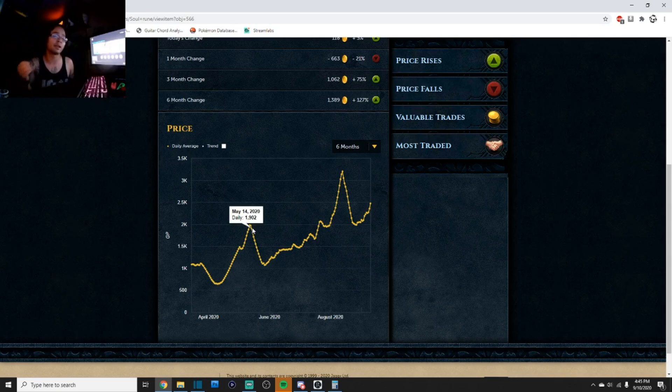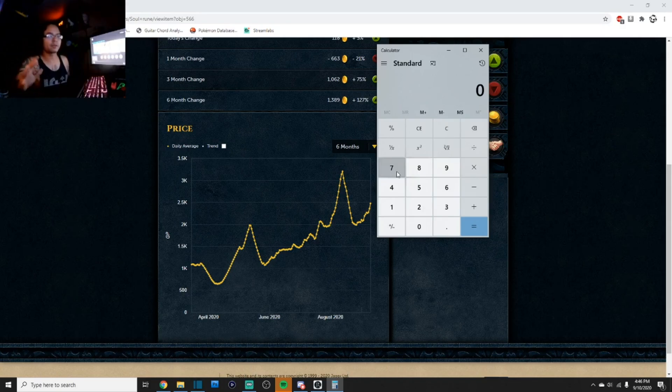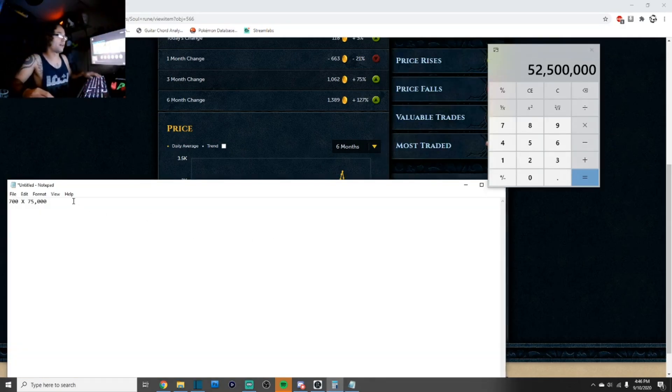From April 11th to May 12th — that's a decent period of time you have to hold on to the item before selling. But the profit is way more. Here's one bulk trade I did around April 11th to 19th: I bought about 75k soul runes at around 700 GP each, then sold them later for 1.2k each. I spent around 52.5 mil. 1.2k times 75,000 is 90 mil. 90 mil minus 52.5 mil is a profit of 37.8 mil over roughly two weeks.